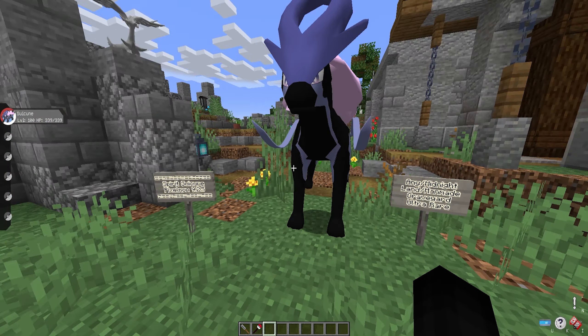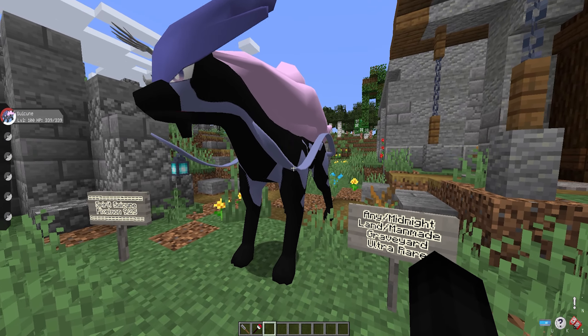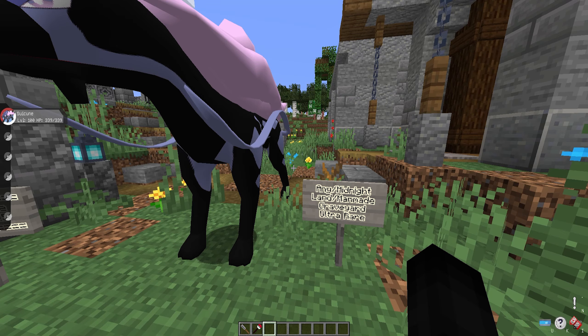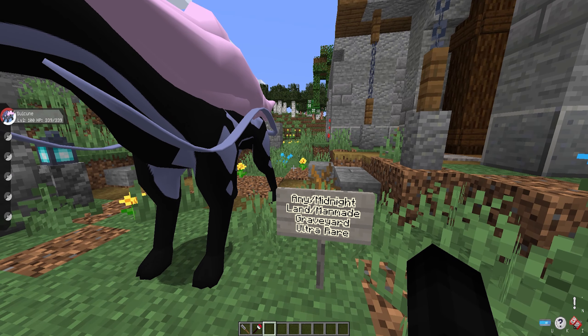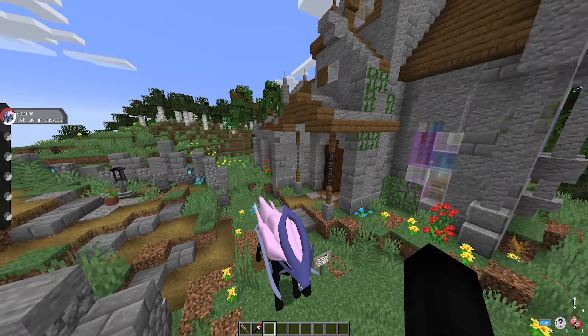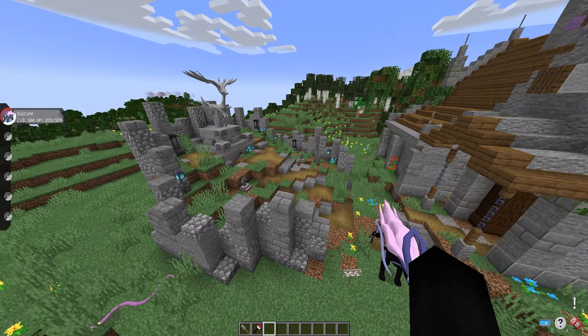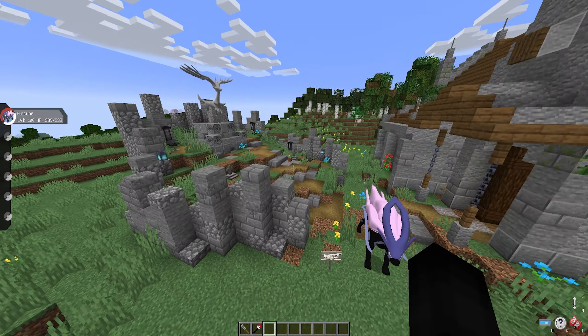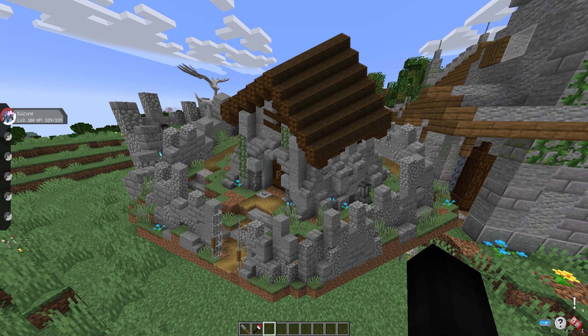The Spirit Suicune will spawn in any biome at midnight — specifically midnight — on land or man-made blocks in any graveyard structure at an ultra rare chance. So it doesn't matter the biome, it just has to be a graveyard. This is what the graveyard looks like — these are two pieces of a graveyard that can spawn: this one right here, and the church over here. There are some other variations of graveyards that can also spawn.